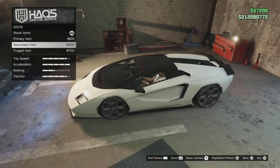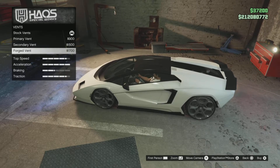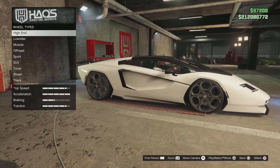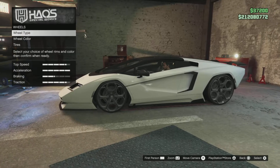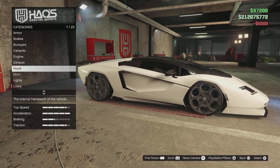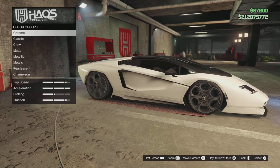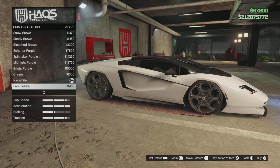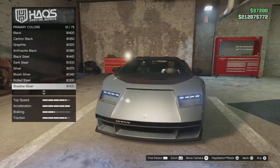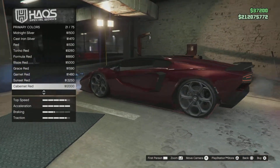And the vents — you can change the vents as well. I think that's about everything. Wheels — I'm just going to keep them the way they are. Windows — limo tint. Now let's change the color of the car. I'll do the respray and show you all the metallic options so you can let me know in the comments which one you prefer.